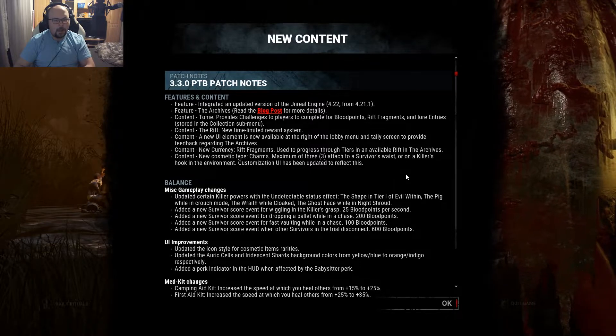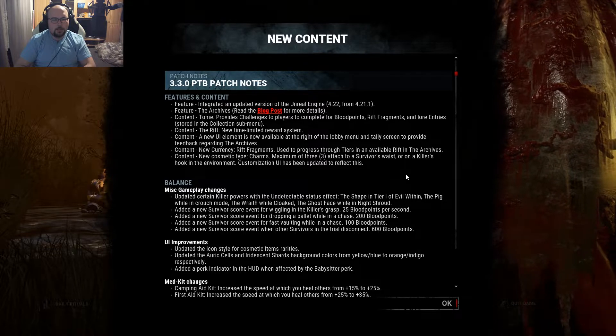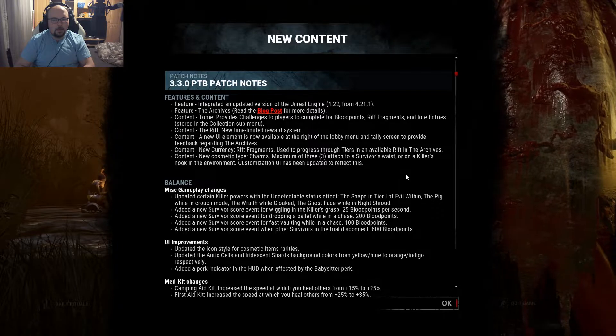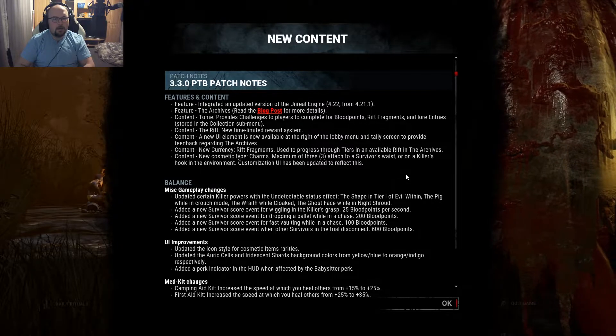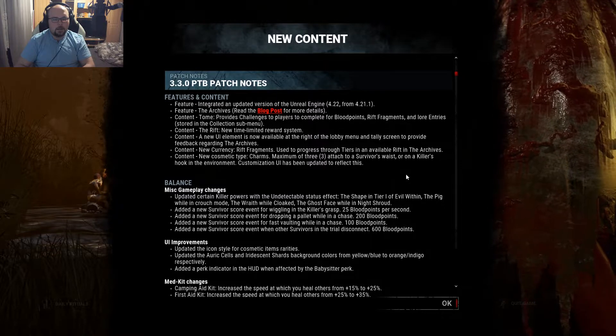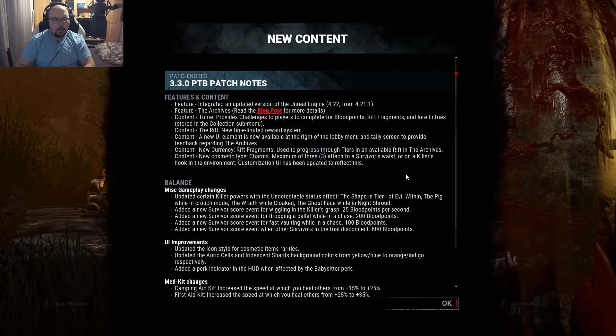We can give them feedback. There is a new currency — the rift fragments — used to progress through tiers in an available rift in the archives. And there is a new cosmetic type: charms. Maximum of three. You can attach them to a survivor's waist or on a killer's hook in the environment.